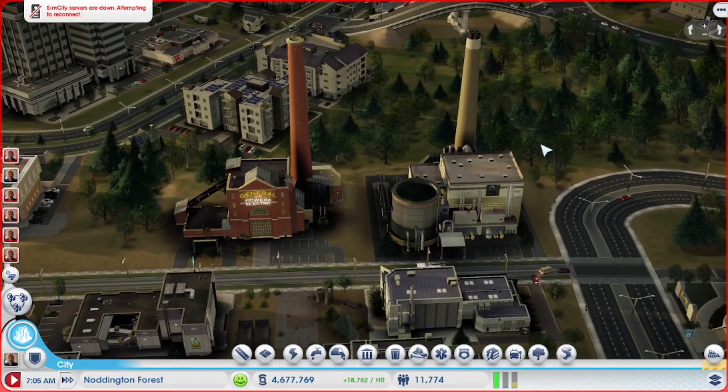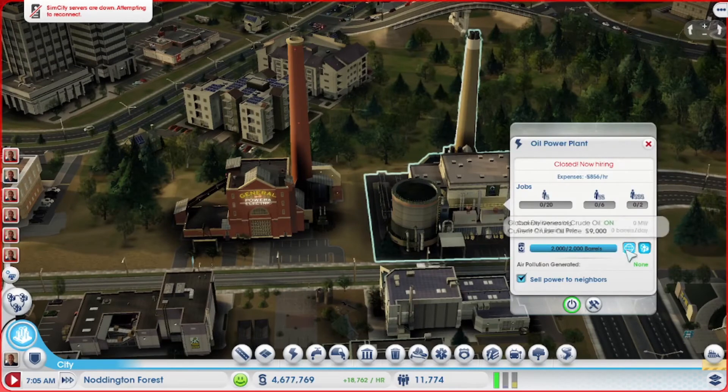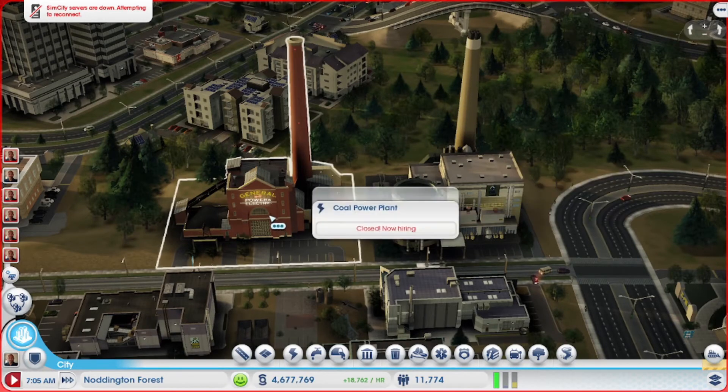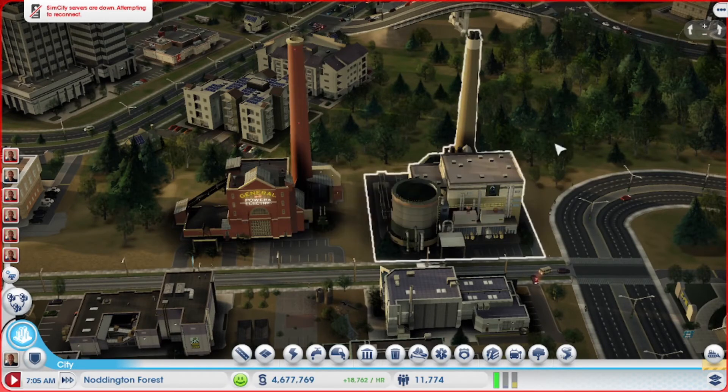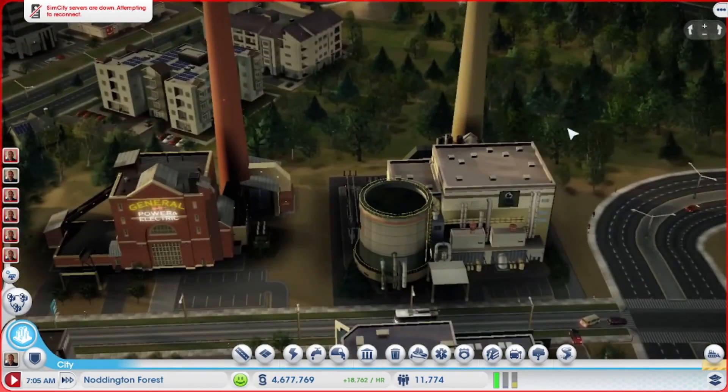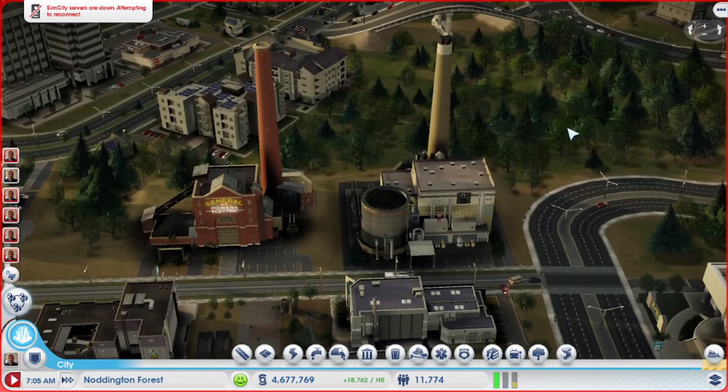In case that has happened to you and you weren't sure why, it is because you have to turn on deliveries of the resource. If your city is an oil-producing city, some of the delivery trucks will deliver to the power plant — same with coal. But if your city is not specializing in coal or oil, you're going to have to get deliveries in from outside.